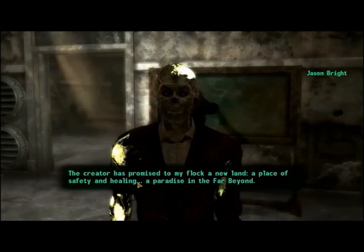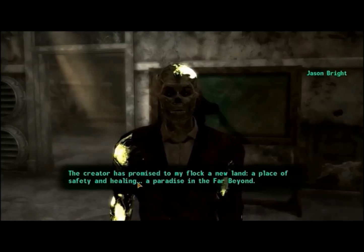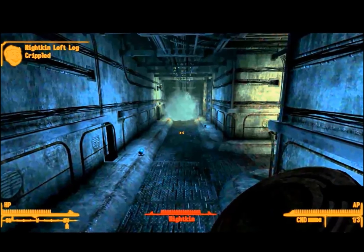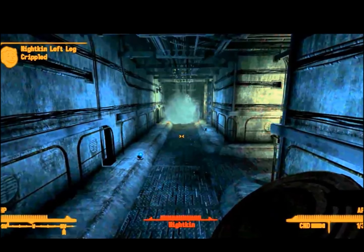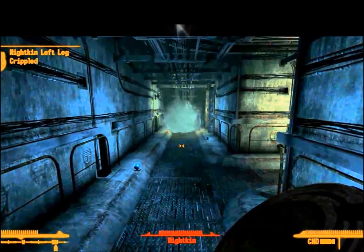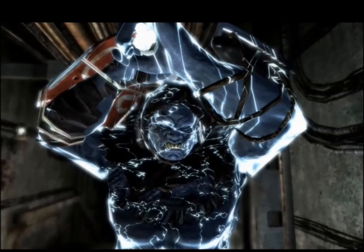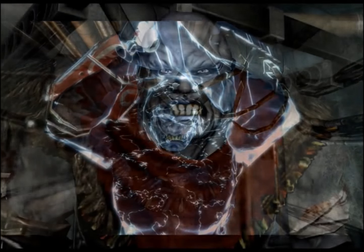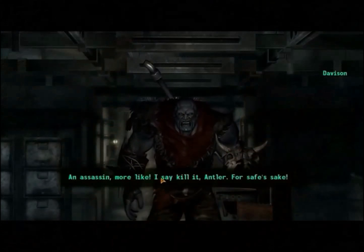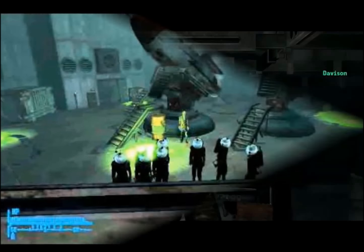You get the chance to either help them make this journey come true or sabotage them in a terrible way. During this quest you are forced to face and defeat invisible demons — wait, is that the wrong game? No, really, you get to fight invisible demons. Well, Jason and his group think they are demons, but they are really something called Nightkin: a rare form of super mutant who have mutated after prolonged use of Stealth Boys.